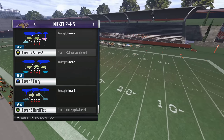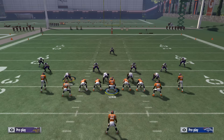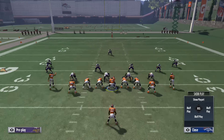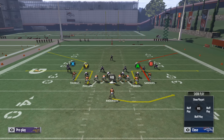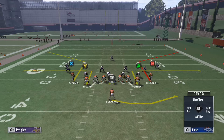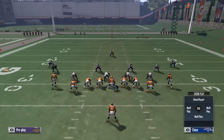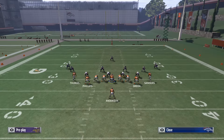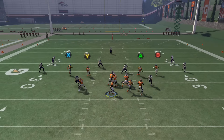First, we're going to show it against a cover three hard flat. The only adjustment you can make — and it is going to be optional — is putting the running back on a swing route to the right, and we're going to show you what that does. We're going to show you him not on a swing route first.